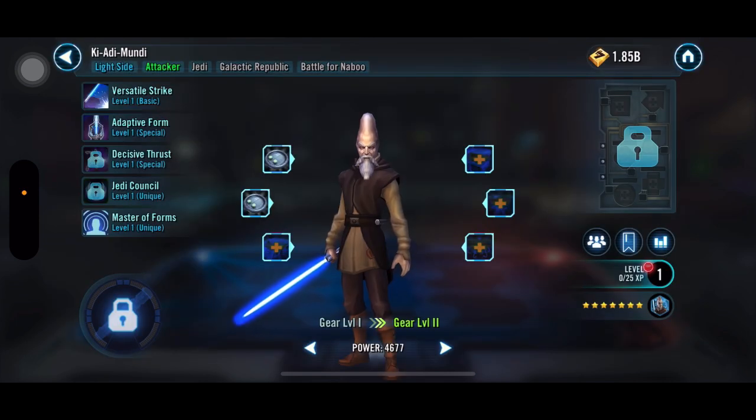He's expensive too — these two are 1750 and 2125, and Ki-Adi-Mundi is up there as well, either 2125 or worse. So you need to have a lot of the currency AND have the luck that he's going to show up so you can actually buy him. Other than that, Ki-Adi-Mundi is available nowhere — searching for his shards confirms it. He is quite a pain to get.